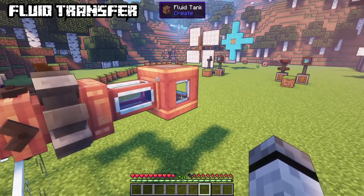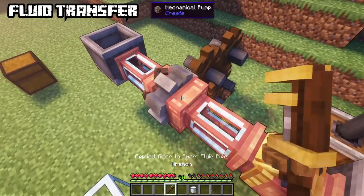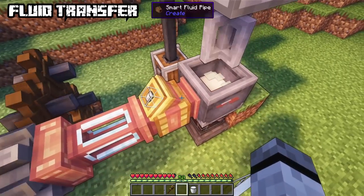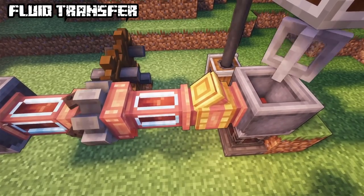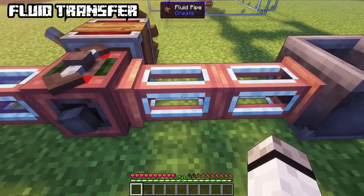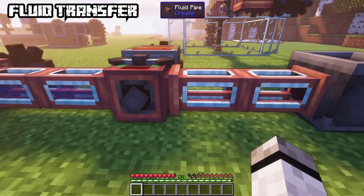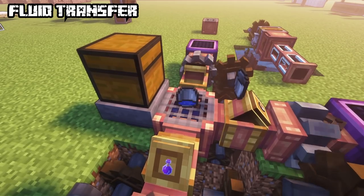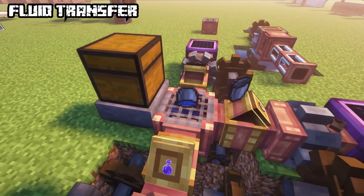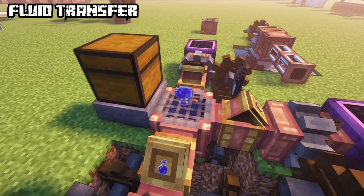More pipes for complex systems are the valve and the smart fluid pipe. Smart fluid pipes will only extract fluids that match their filter — if no filter is set, they act like a normal pipe. The valve will hold all fluids trying to pass through; reverse the rotational energy to start the system again. Item drains will try to empty fluid items such as bottles or buckets, inserting fluid into the block by one side and outputting on the other.